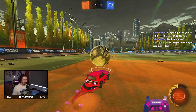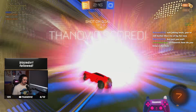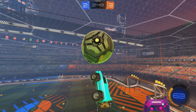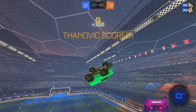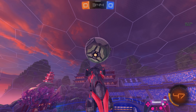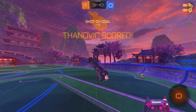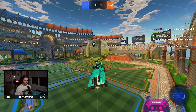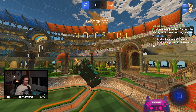Now that you've seen them all and seen the clips that go with them, here are the rankings on how I feel about them as a freestyling car. In 6th place we have the Merc, because it doesn't feel like it's meant to even be in the air in the first place. In 5th, the Plank - too big, too bulky, felt like the car was actively against spinning or doing anything I wanted it to do. In 4th place, the Breakout - actually a good car, just think it's a little bit too flat for me, but I did actually enjoy using it.